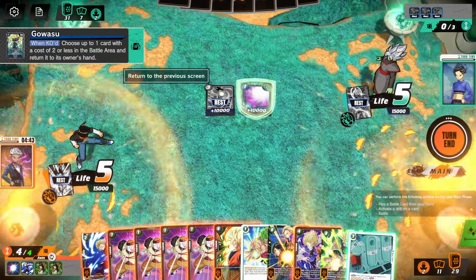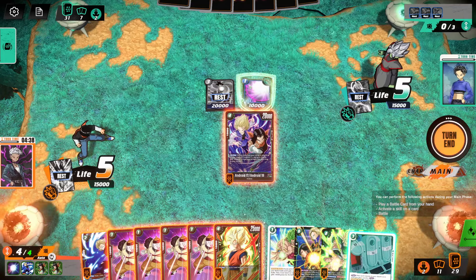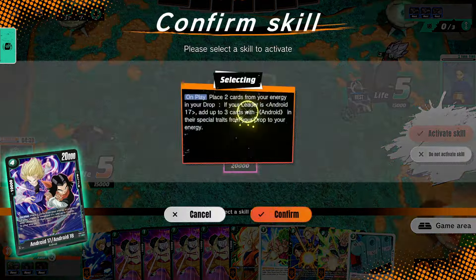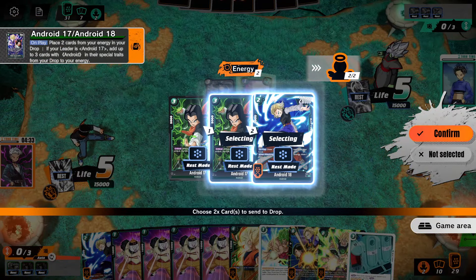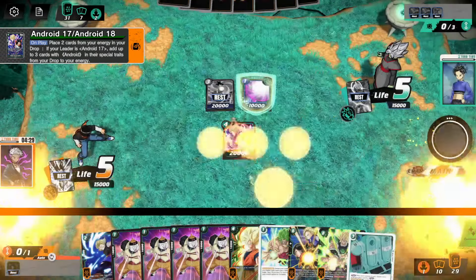It was a when-KO'd effect — I read it as on-play. Okay, that makes way more sense. Now we're going to drop these big boss Androids real quick. Activate the ability — yes please. We're fine. And these three back here.